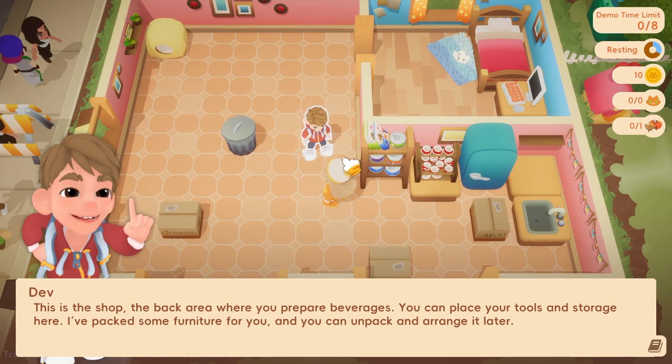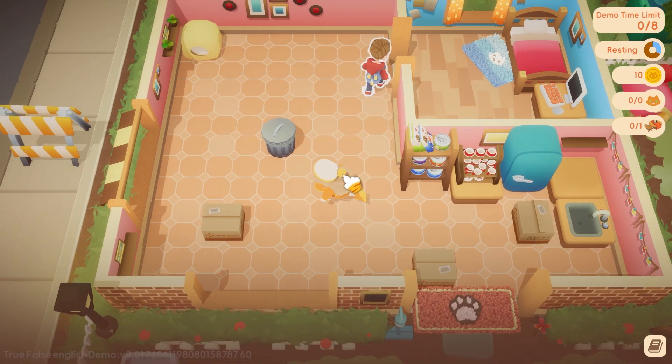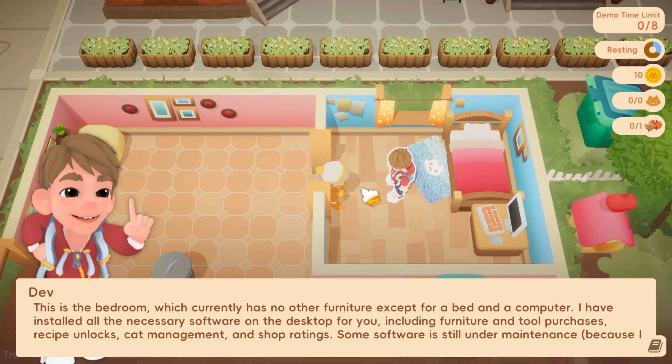Okay, this is the shop — the back area where you prepare beverages. You can place your tools and storage here. I packed some furniture for you, and you can unpack and arrange it later. This is the bedroom, which currently has no other furniture except for a bed and a computer. I have installed all the necessary software on the desktop for you, including furniture and tool purchases, recipe unlocks, cat management, and shop ratings.